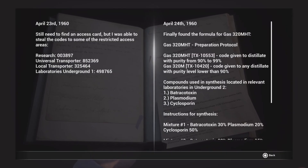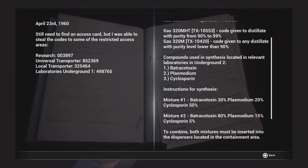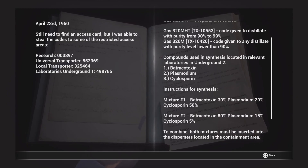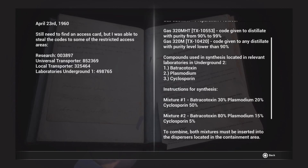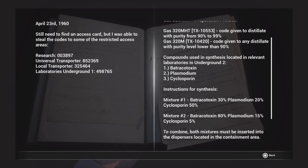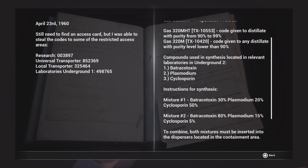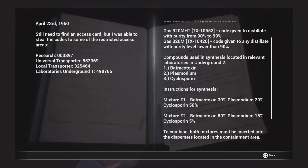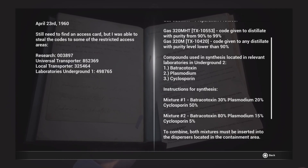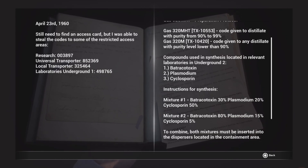Alright, so I guess we get 30, 20, 50 for Mixture 1, and 80, 15, 5 for Mixture 2. We have two bottles, so I think we have to use both mixtures. So 30, 20, 50 and 80, 15, 5.